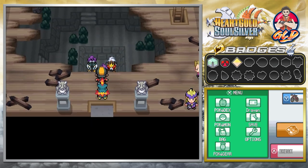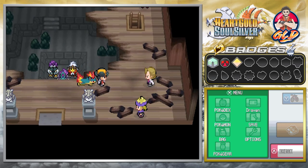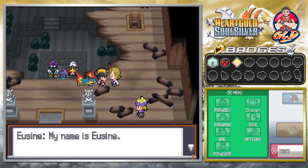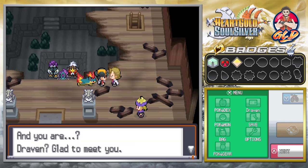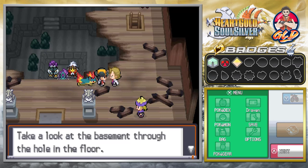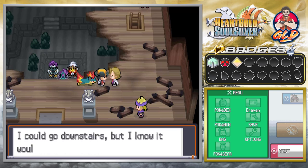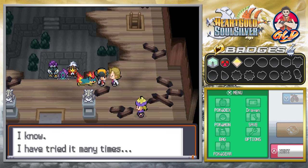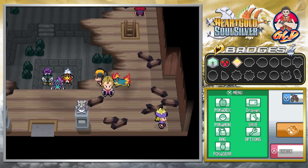Looking at the Burnt Tower, down below you can see the legendary beasts. A man named Eusine introduces himself: he's on the trail of a Pokemon named Suicune and heard rumors it's here. He says Suicune is down in the basement through the hole in the floor, but every time he goes downstairs it runs away. He has tried many times.